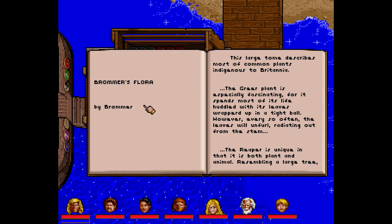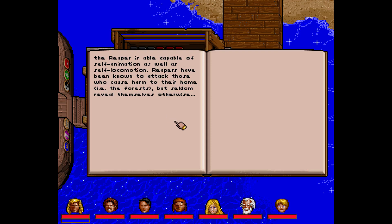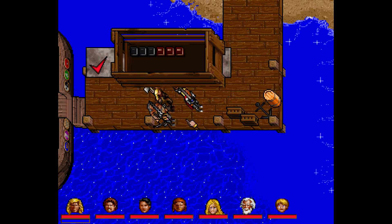And Bromius Flora: 'This large tome describes most common plants in Britannia. The gear plant is especially fascinating, for it spends most of its life huddled with its leaves wrapped up in a tight ball; however, every so often the leaves will unfurl, radiating out from the stem. The reaper is unique in being both plant and animal — resembling a large tree, the reaper is also capable of self-animation and self-locomotion. Reapers have been known to attack those who cause harm to their home, i.e. the forest.' Which is probably good — it'd be best if reapers don't just go marauding through the countryside.